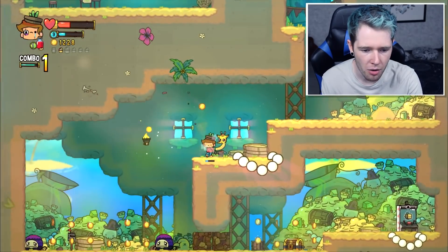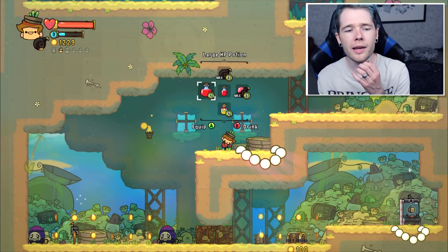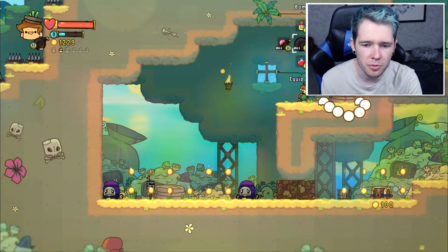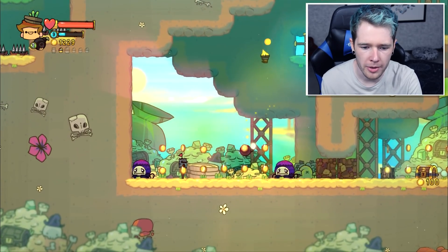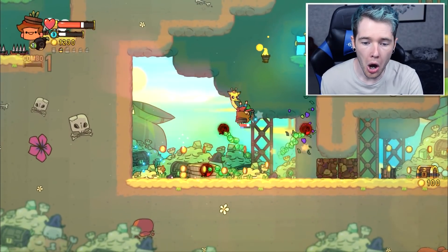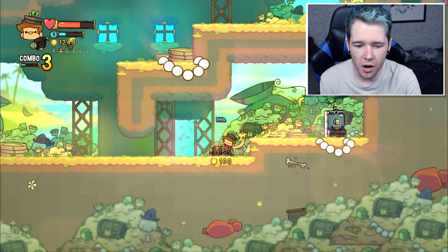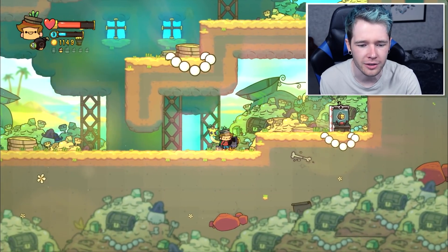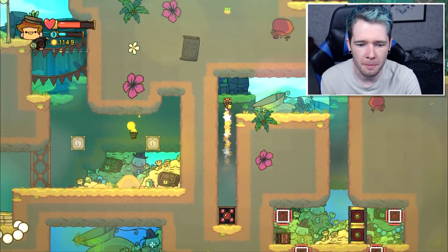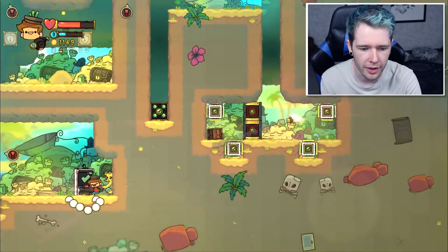I'm running low on health already, I'm gonna have to drink this. I don't know why there's large HP potions because the small ones fill me up completely. I'm gonna throw a bomb down here - get out of here dudes. I did not realize that woman exploded as well. We almost got into a whole world of hurt. I'm gonna buy this one as well - three potions, that's what I'm talking about. Little B was a main player in the last episode, so he's gonna be helping us out a lot in this episode as well.